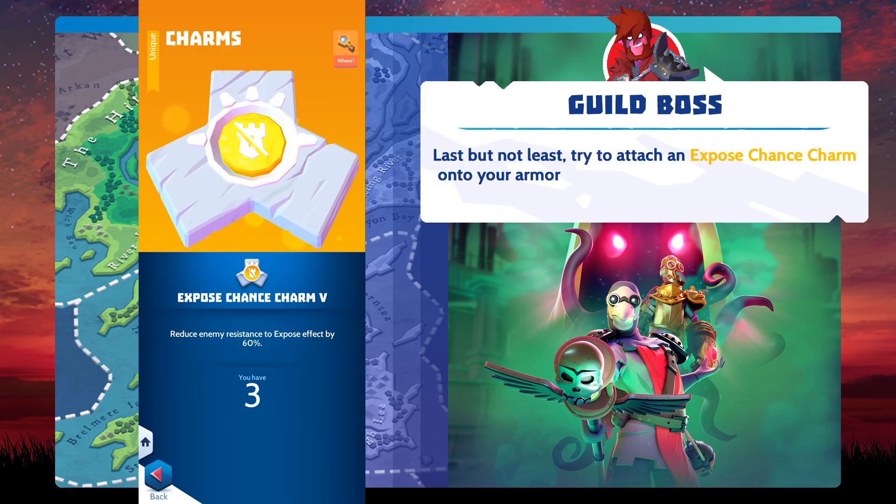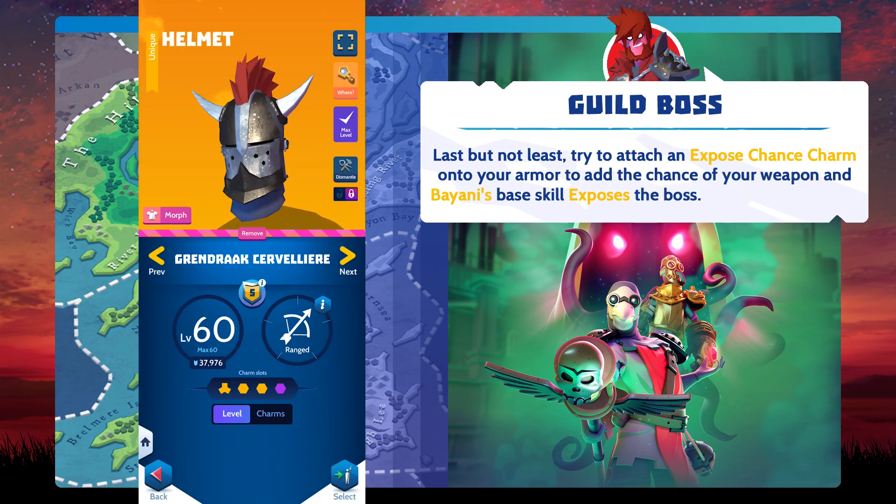Last but not least, try to attach an exposed chance charm onto your armor, to add the chance of your weapon and Bayani's base skill exposing the boss.